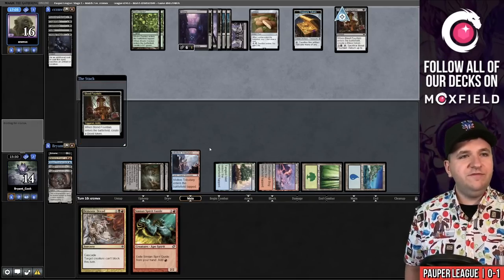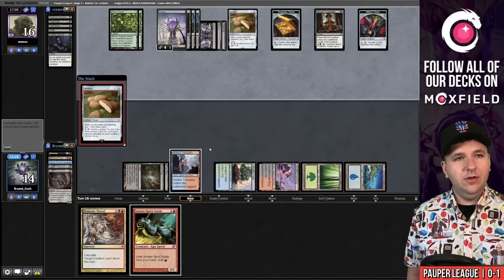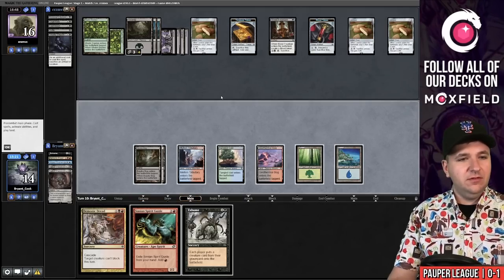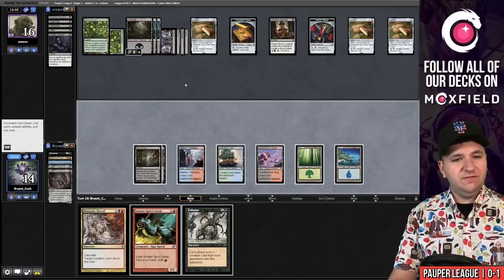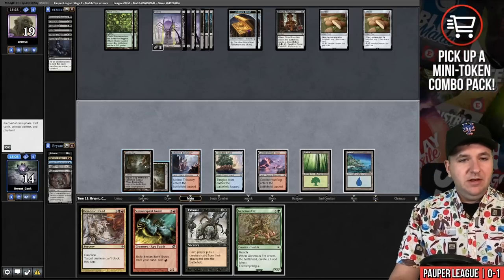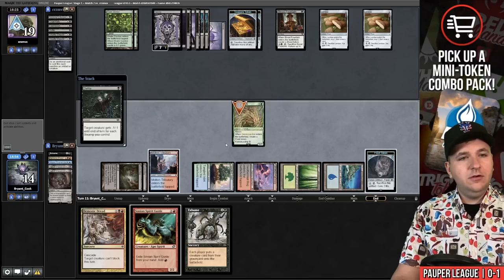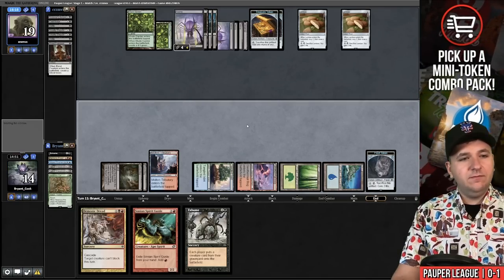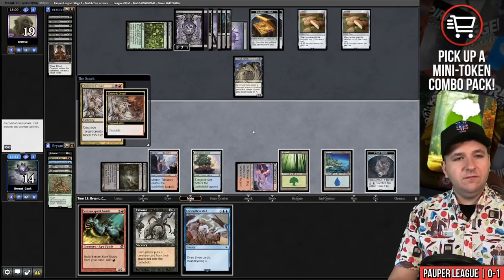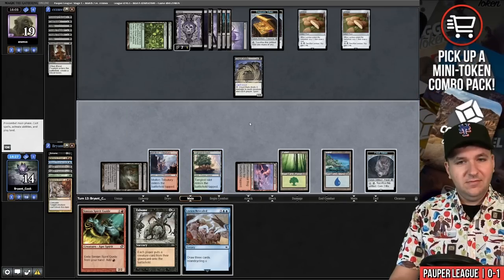They have three cards in hand, a ton of Lembas. If I Exhume, they'll just bring back Crypt Rats. Another Deadly Dispute. I think we're supposed to just keep casting stuff and hope I draw the third Bajookabog. Another Defile — they get back Crypt Rats. Lorien Revealed. Let's Demonic Dread the Crypt Rats — why did I tap like that? I don't have black open for Exhume now. We're going to game three. I don't think I'm capable of winning that game. We left in two Suffocating Fumes — I'm wondering about boarding out some Demonic Dreads, since this is a matchup where I run out of Exhumes. I'm bringing a couple Faerie Macabres.